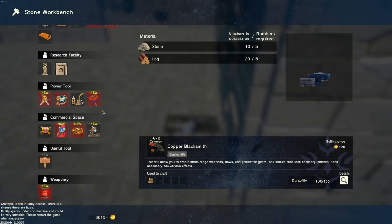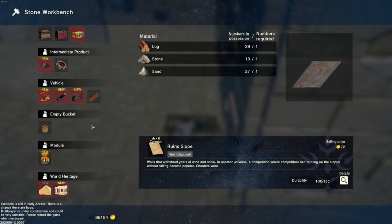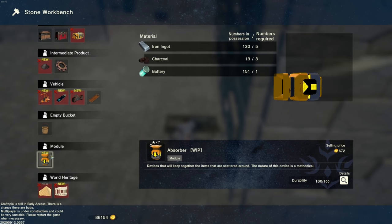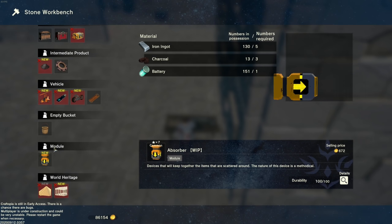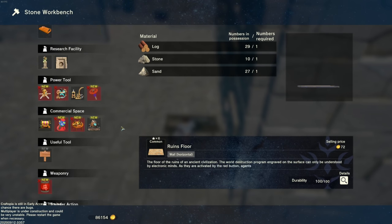While we're waiting for that 20 water, what do we actually need for the harvesting machine? There was the machine that did the cutting. What is this? 'Absorber - work in progress device that will keep together the items that are scattered around. The nature of this device is methodical.' Wait a second - so it's a vacuum! When did they add that? I don't remember getting that thing. That's the magical vacuum deal!